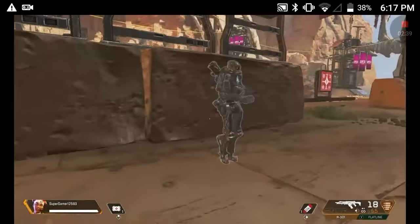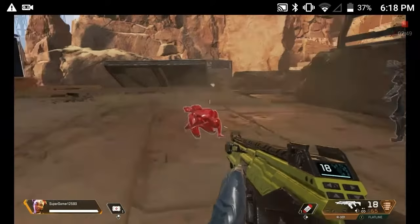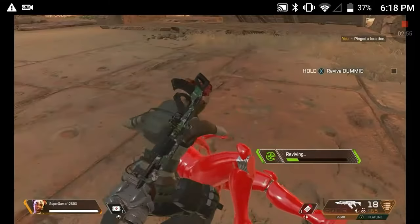Here is your squadmate: a Digital Utility Mach Man Intelligent Example, or Dummy for short. During a match, you or your teammates can get knocked down. But don't worry — with skill, everyone can have the chance to be revived. Just approach your dummy and hold the prompt button on your HUD to revive them.